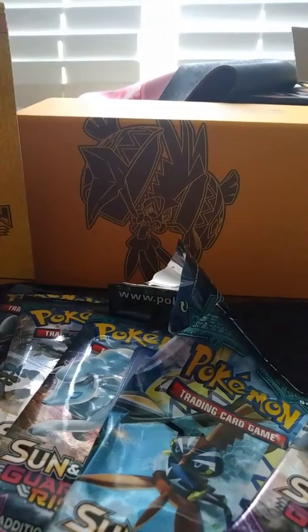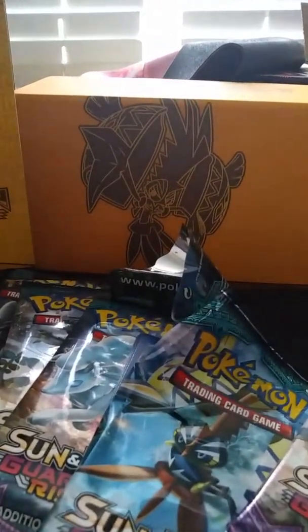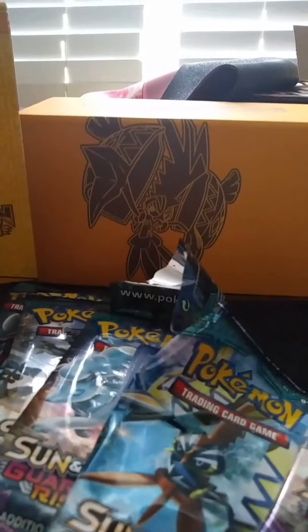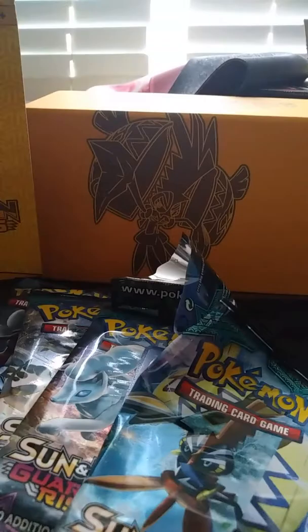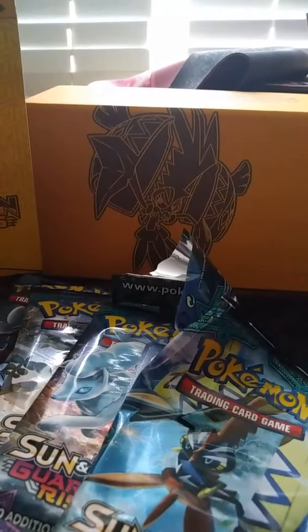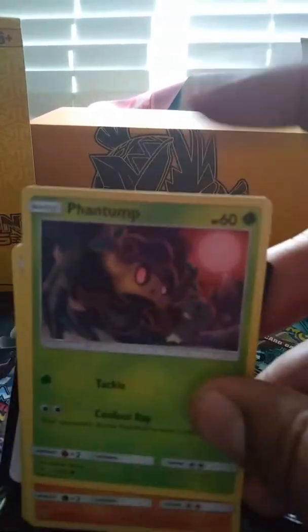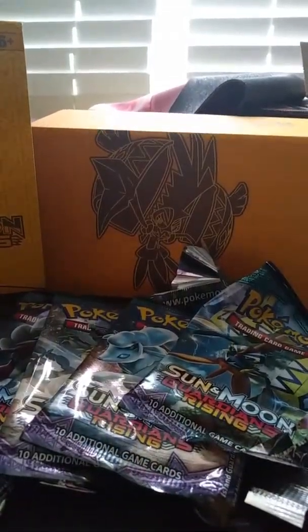You get this GX counter and the poison and the burn markers. There's a code card in here for Tapu Koko. And you get these cool dice. I think Tapu Koko is on the other one — oh no, it's just the little design. And then you get a thing of energies and dividers, with Tapu Koko on it.